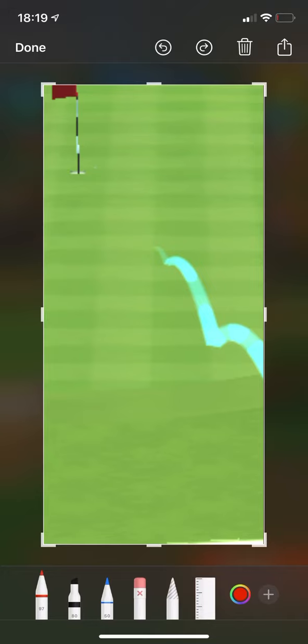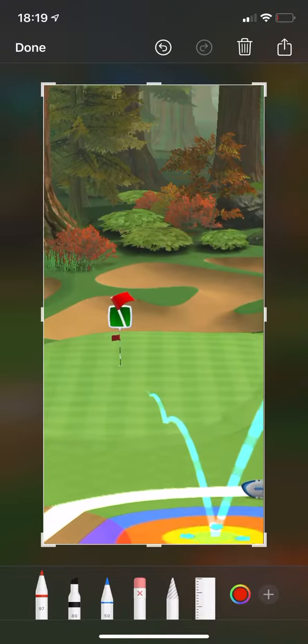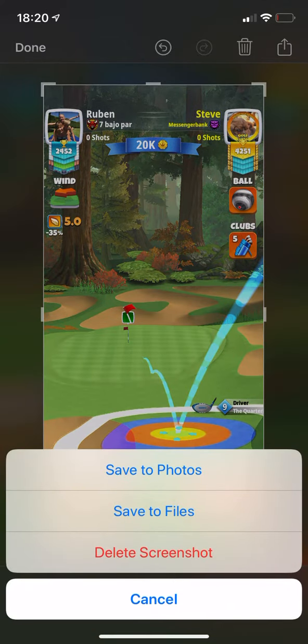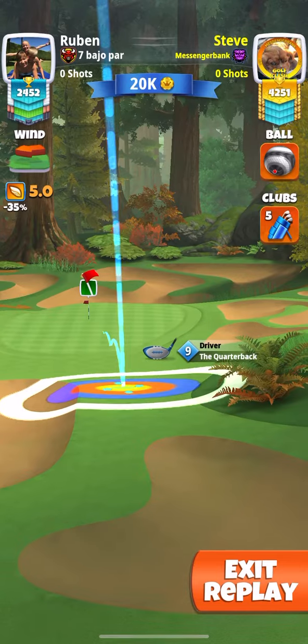The second bounce is right there on that row of grid lines, and the third bounce is just inside that row of grid lines. That's my setup. If you've got a Quarterback level ten you will see the full ball guide that runs up towards the hole, but with a Quarterback nine you don't see that.